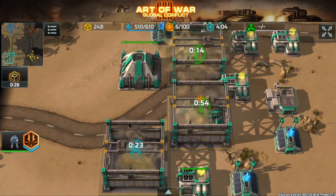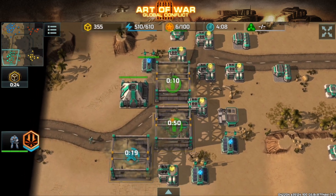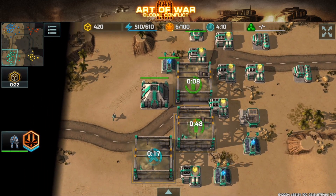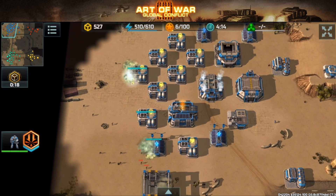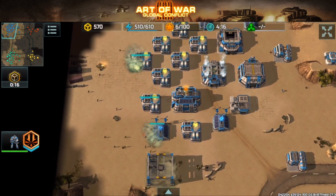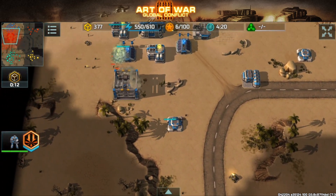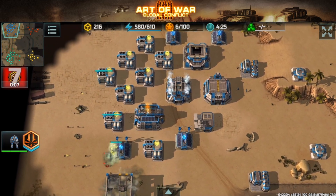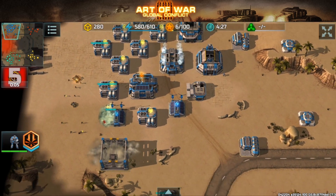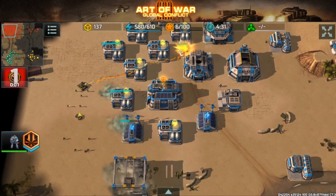I'm going to annihilate that one annoying rifleman right there. Going HQ level four and headed straight to vehicle factory level three, special vehicle factory, and so on. My partner is being ganged up by both the red and the yellow player. More porcupines are coming on the way to my partner's base. My partner has level three vehicle factory, one special vehicle factory, an AVF factory, and also level three infantry for flame assault.